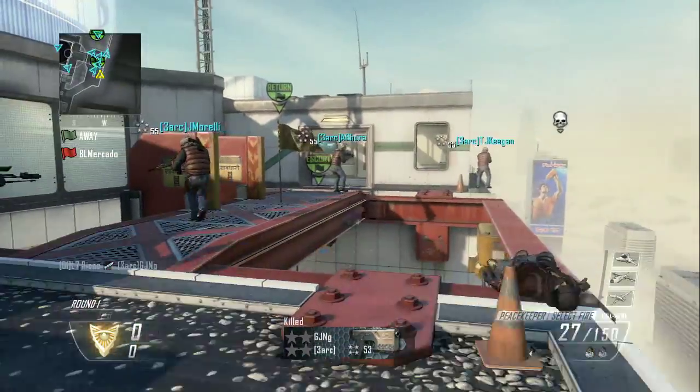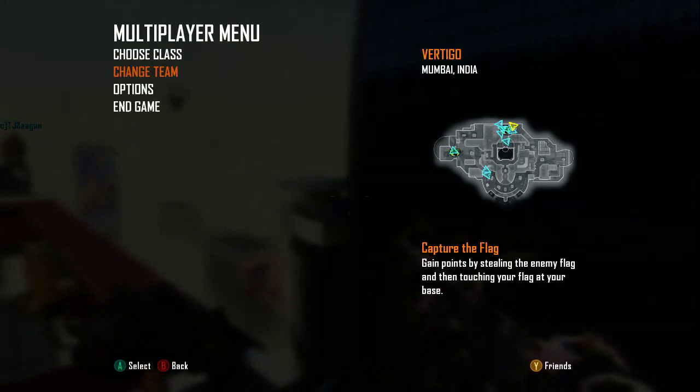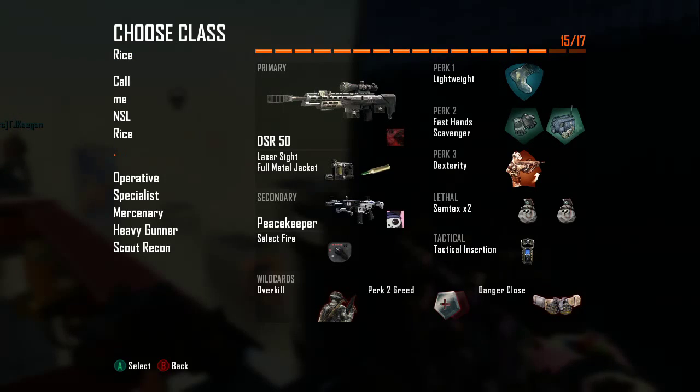Let's get to the class setup. It's gonna be the DSR 50 with laser sight — you don't need full metal jacket, it doesn't matter. Secondary is a Peacekeeper with select fire. The usual perks: Lightweight, Fast Hands, Dexterity, and Semtex.